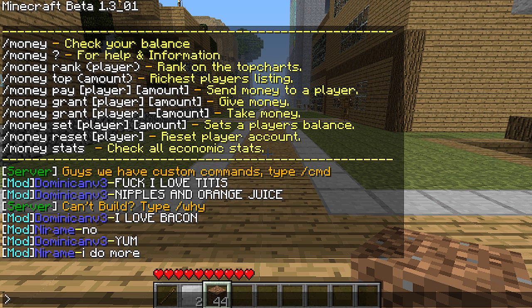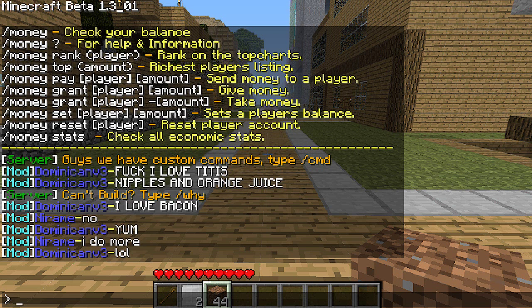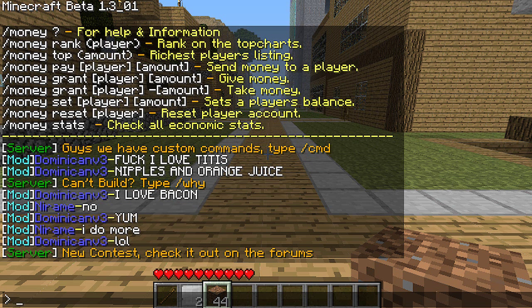Then we have the money pay command, which is basically used for in-game trading. You would type slash money pay, then the player you want to pay to, and then the amount, and it will take that money out of your account and give it to them.